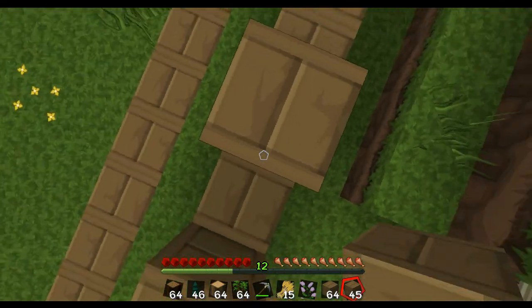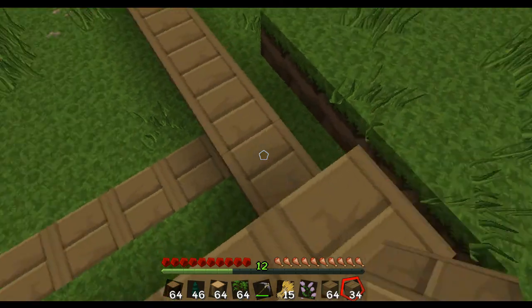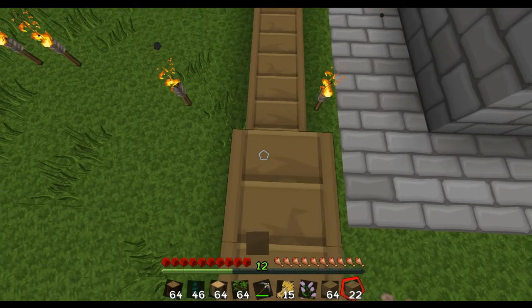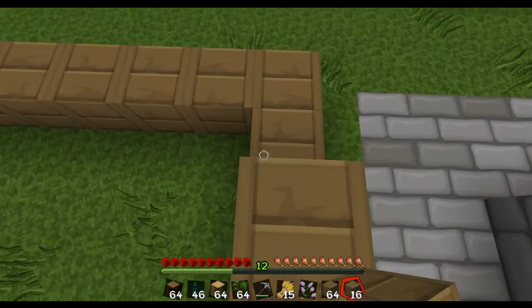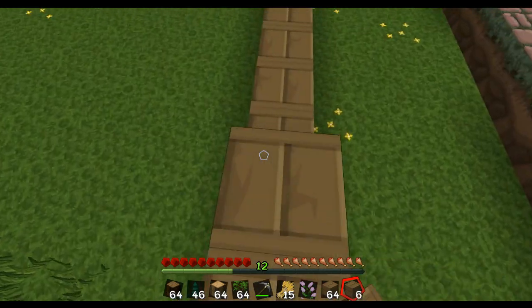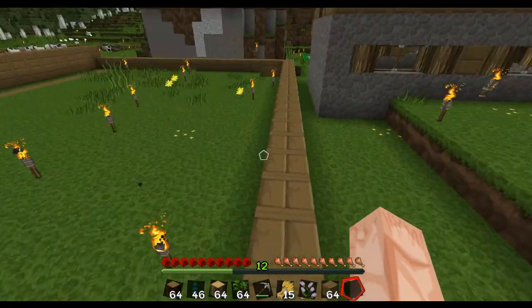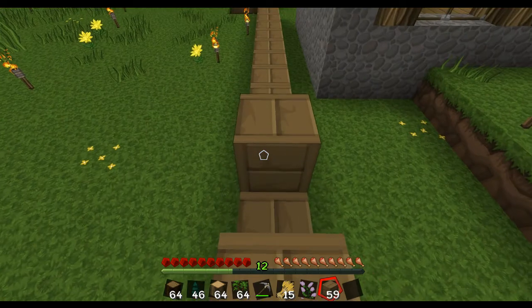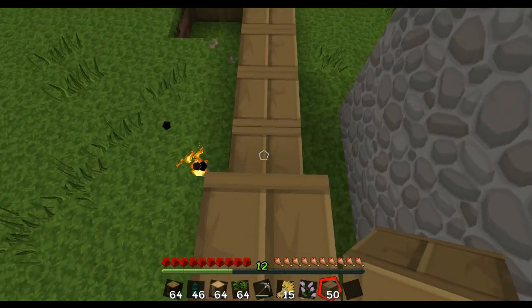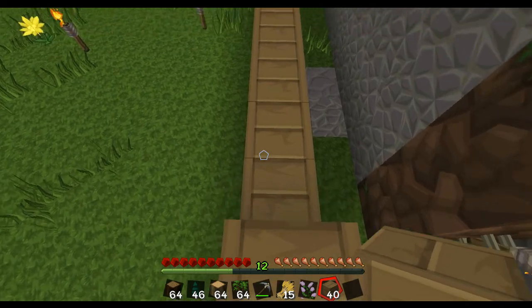Anyway, let's continue building this. And round we go — that's basically the aim: just build a bit of a wall. Because once I have a bit of a wall I can build the internal structuring — the floor, and something for the roof as well. I plan to do something quite funky with that. This is going to be like a giant farm, but I'll show you that in another episode.